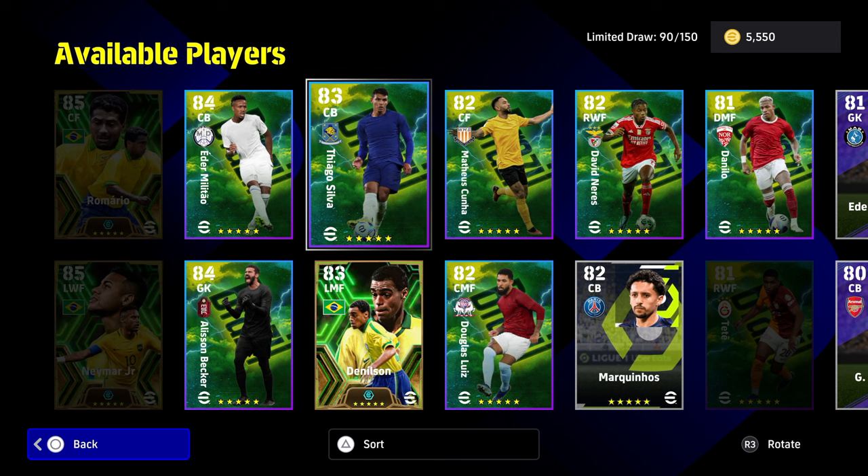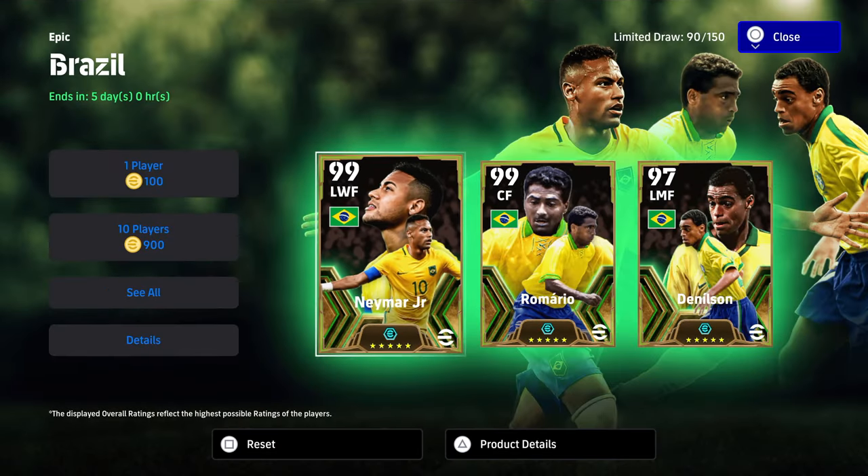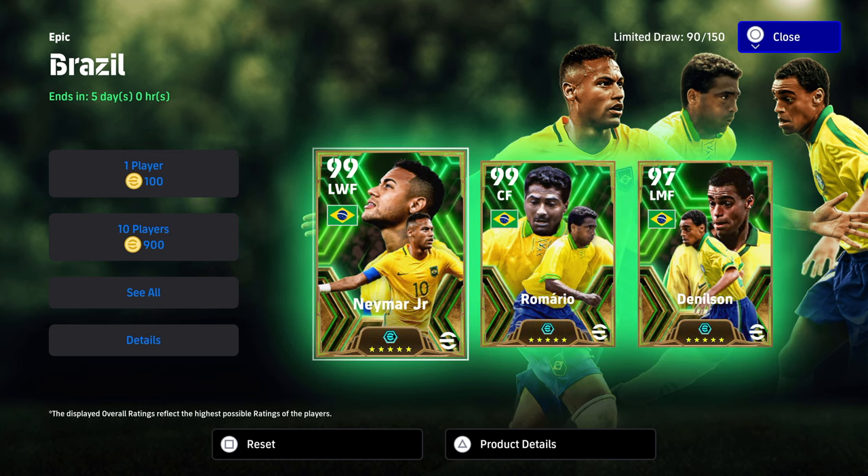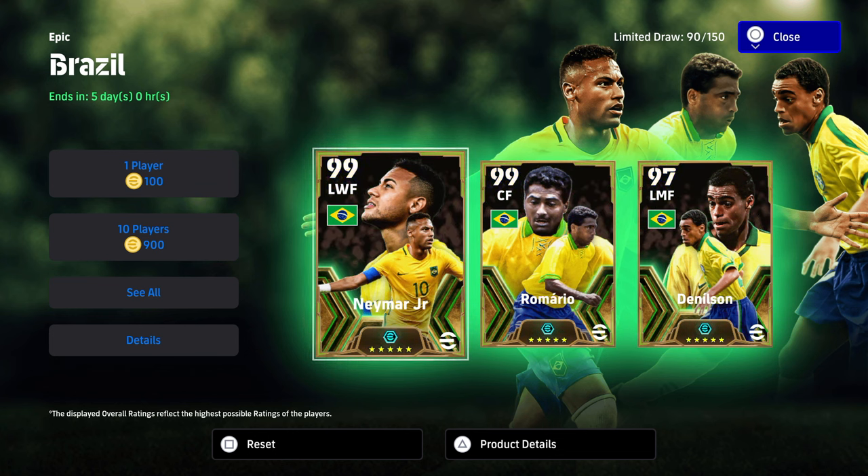We had 90 spins remaining and out of 60 spins across six 10-packs we got both Neymar and Romario, plus Tete. Let me know if you spun or skipped - it's definitely one of the best selections released compared to Del Piero and the Italian boys which was a big bust in my opinion. Let me know what you think, don't forget to subscribe, and I'll talk to you in a bit. Peace.